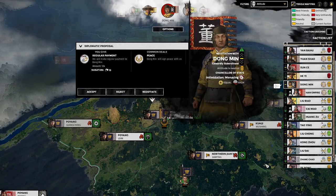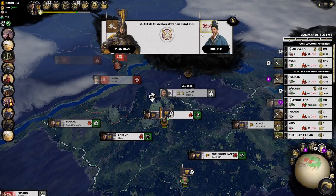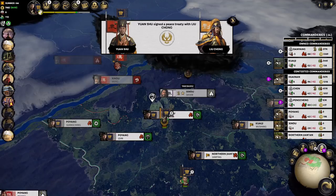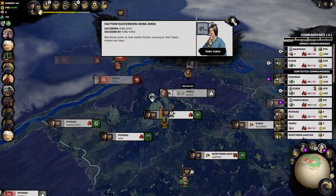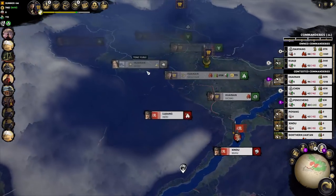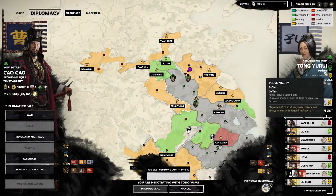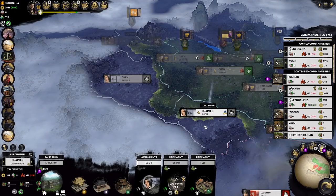Dong Min's here with a deal — wants peace but wants us to pay him. We know it's close, so we're just going to say no. Yuan Shao is busy declaring war on everyone. Liu Qi died — this was Liu Qi's faction. Peace deal between Yuan Shu and Liu Chong, but the assassination event is going to trigger in 197 — Liu Chong is going to get assassinated. Kong Zhou died of old age most likely. His wife takes over as our neighbor. She'll have a slightly different personality but will inherit the same faction attitude towards us.